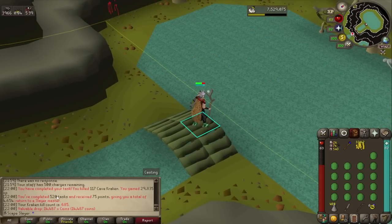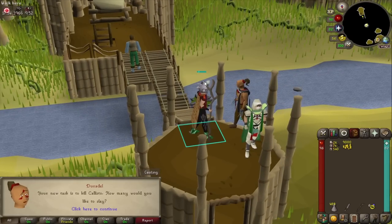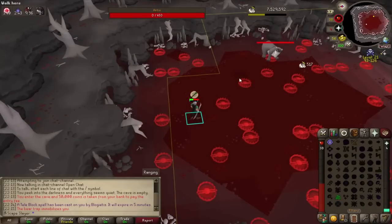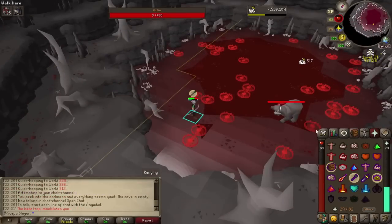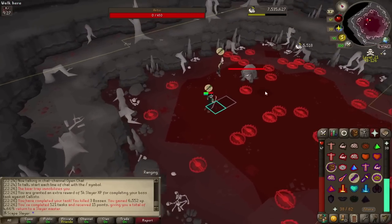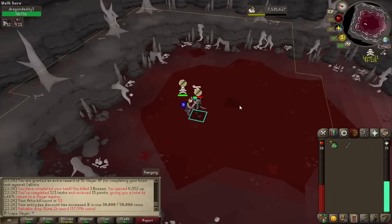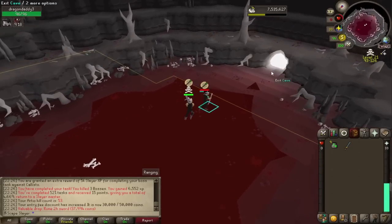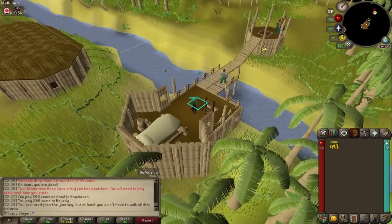That is 520 tasks done, let's go to Duradel. That is a boss task — Callisto. I'll just slay 3 only because I have been killing this thing for ages. First kill gives 140 blood runes, second kill gives coins, and the final kill gives a rune two-handed sword — and we get PKed straight after. He is trying to, but no problem — didn't lose anything special. Once again it is time for something new.